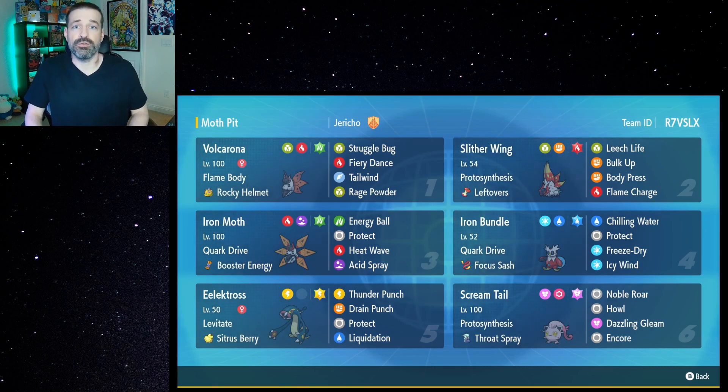If you see a ground mount out there or something you think might use Earthquake, you can always throw Electross out there to take no damage from that move, despite the fact that Electric is typically weak to ground. And Scream Tail, which is an extremely bulky Pokémon, is out there to lower attack and special attack with Noble Roar, as well as beef up your own attack with Howl. It also has Dazzling Gleam and Encore if you want to pull those shenanigans.